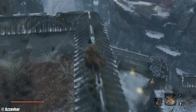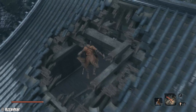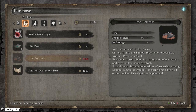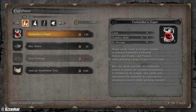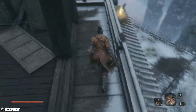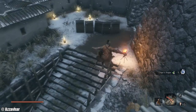There is an NPC we need to look for around this area that should give us a prosthetic tool. Look for the gap in the roof — there we go. Talk to this NPC: this is the Black Hat Badger. It's 1600 Sen for the Iron Fortress, so ideally we need a bit more Sen to be able to get that. We've also got Anti-Air Deathblow, which is a technique we can grab as well.